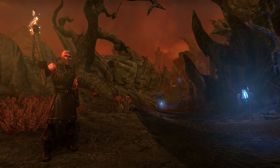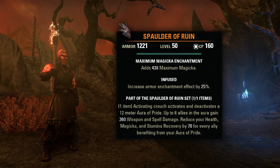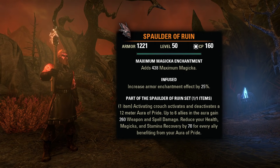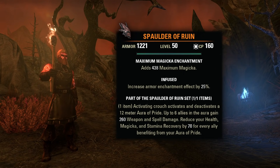So coming in at number 3, we have the new mythic item from the Deadlands, the Spaulder of Ruin. This one is dug up through the Antiquity System. So here are the lead locations — thank you to ESO Hub for having these posted, I'll have a link down in the description to that. And just to clarify for that last one listed there with the Dremora, it is any Dremora from anywhere — I believe I got mine in a Banish Cells 2 run. So the bonus on this is: activating crouch activates and deactivates a 12 meter aura of pride. Up to 6 allies in the aura gain 260 weapon and spell damage. This reduces your health, magicka, and stamina recovery by 70 for every ally benefiting from your aura of pride. Typically you would have a tank or healer run this as your first go-to.